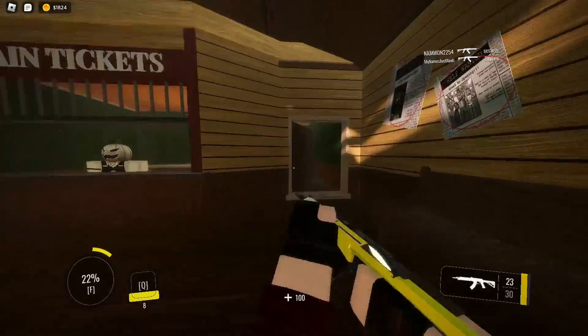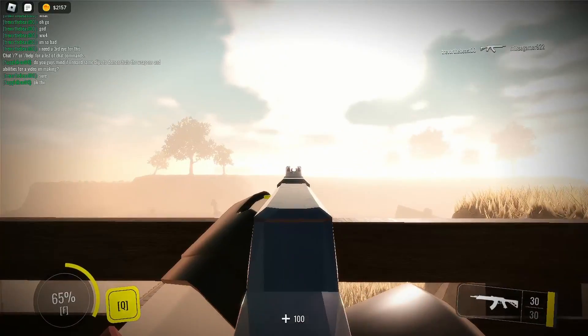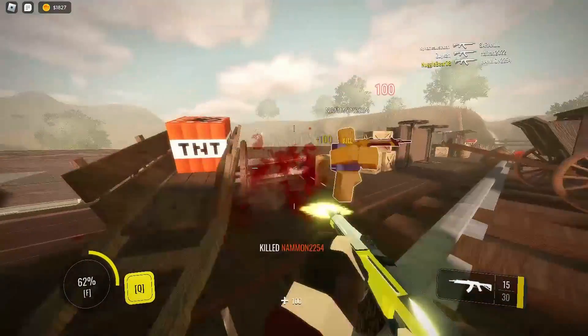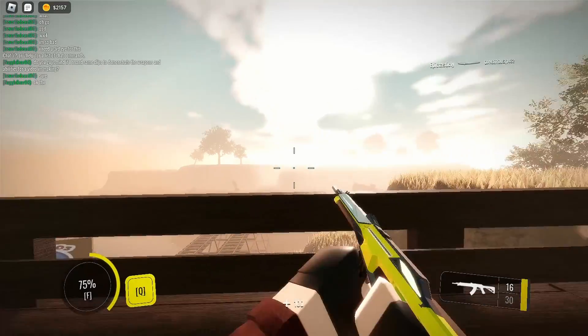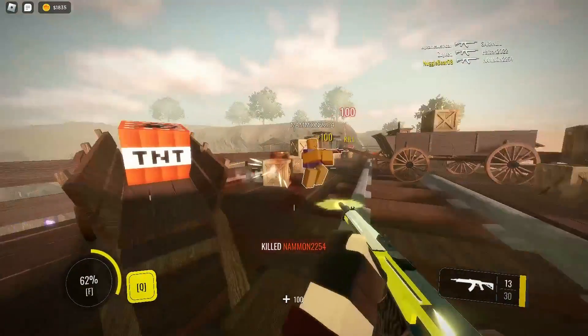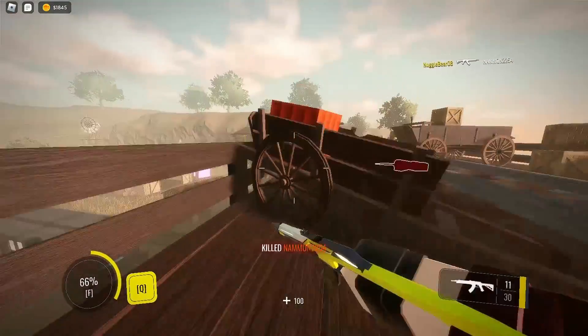The first weapon is the Assault Rifle. It seems to be based off of an AK-47 or its various younger siblings. It fires fast, kills fast, and is one of the most satisfying guns I've ever used in a Roblox FPS. Its design reminds me of weapons from Valorant, which is a whole beast of its own.